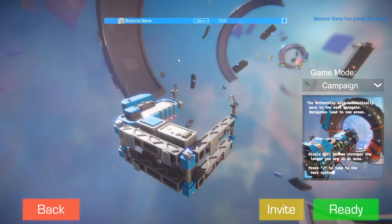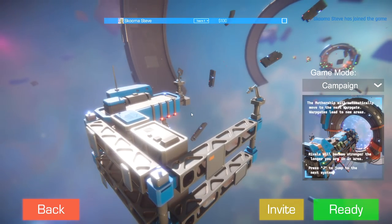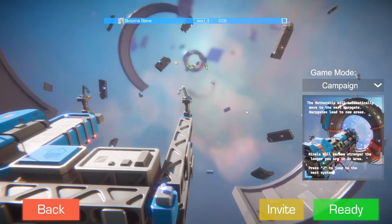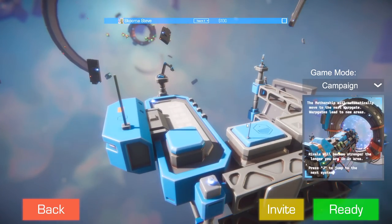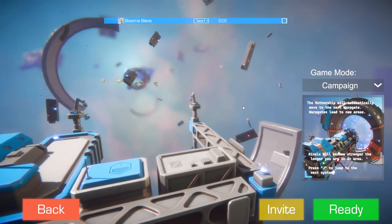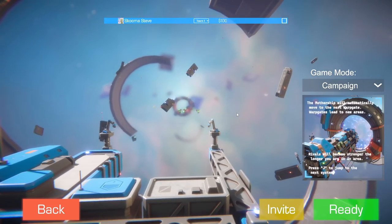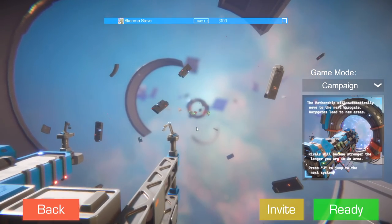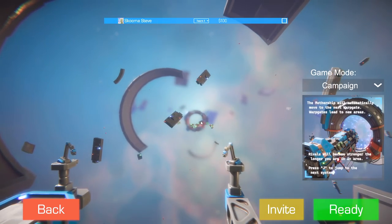We're going to do a private game. The game has a very, very slick, almost AAA appearance — whoever did the visual design did a really good job. The game has a very soft, rounded but also industrial look that's actually kind of hard to blend. We spawn right here and we've got to protect the mothership until it gets to that gate over there.